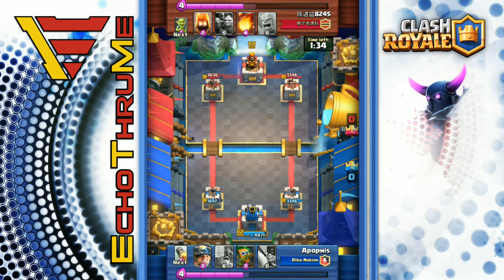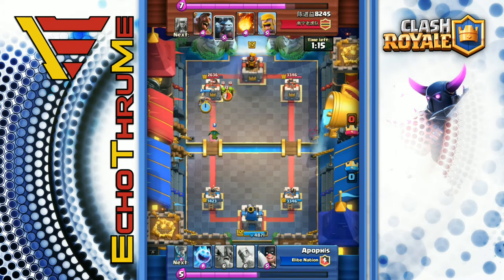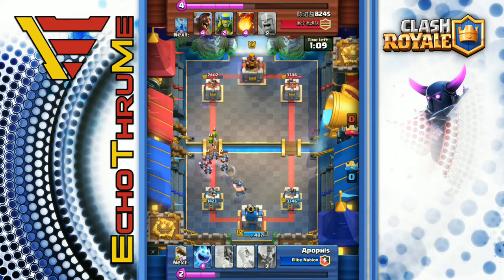He's a little low on elixir now, so it's time to build back up. He's got the elite barbs and executioner ready to defend. Fire spirits in again — dart goblin helps take two of them out, one does make it to the tower. Miner in, slapping around that tower. Dart goblin working on the other goblins and the minion horde by the opponent — minion horde means executioner almost every time.